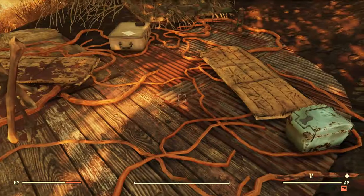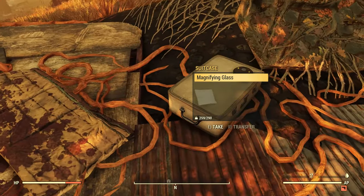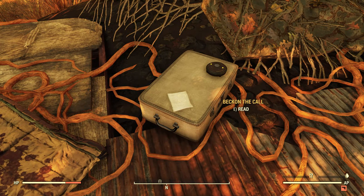We've got a little bit of food and water right here, a sleeping area, and here's a note. In typical Mothman cultist fashion, it is very strange.